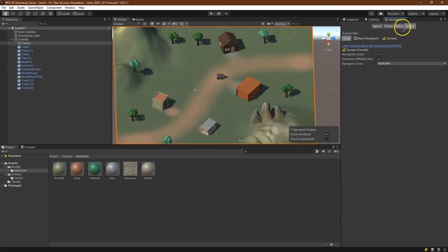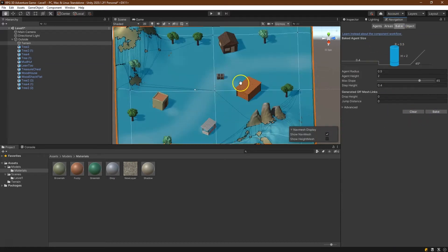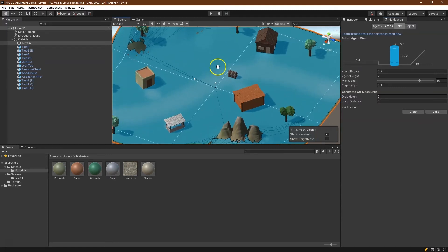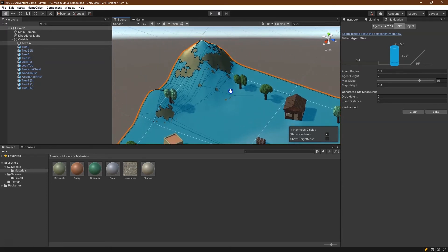First things first, we're going to need to bake it. I'll leave it at default and just click Bake. And blue — we're in Smurfland, everything's blue around. Nope, this is what we need. The areas not covered by this blue are too tall or their slope is too much for our character to walk upon. And we control that, of course.